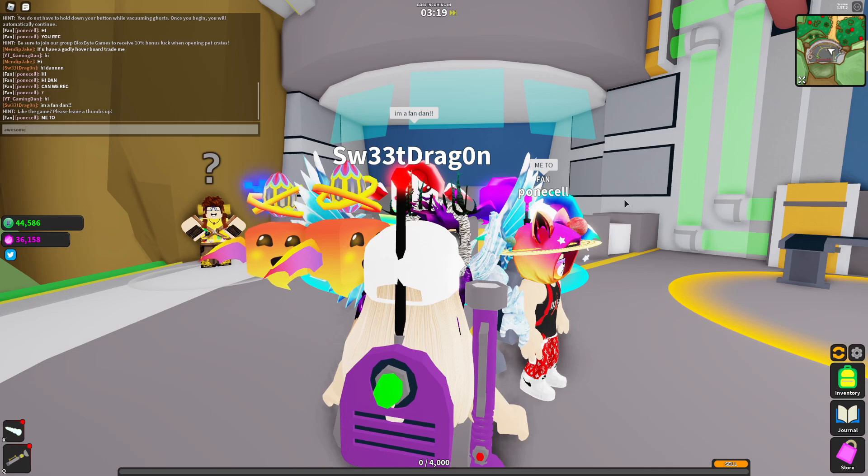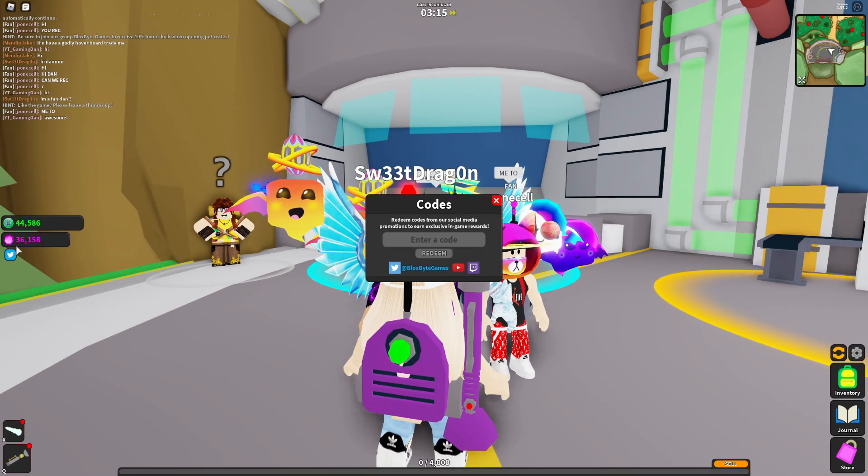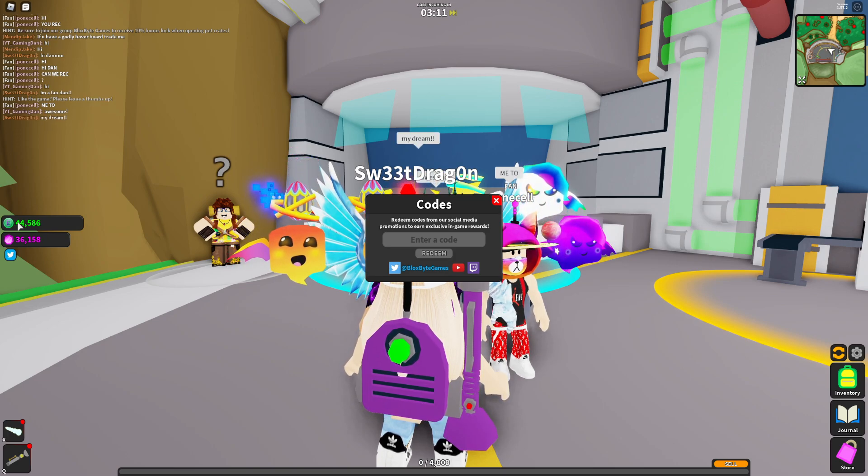If you don't know how to redeem codes in Ghost Simulator, what you want to do is go to the left where the Twitter icon is, click on that, and the code menu comes up. We're in and around the menu now so let's just get into it.